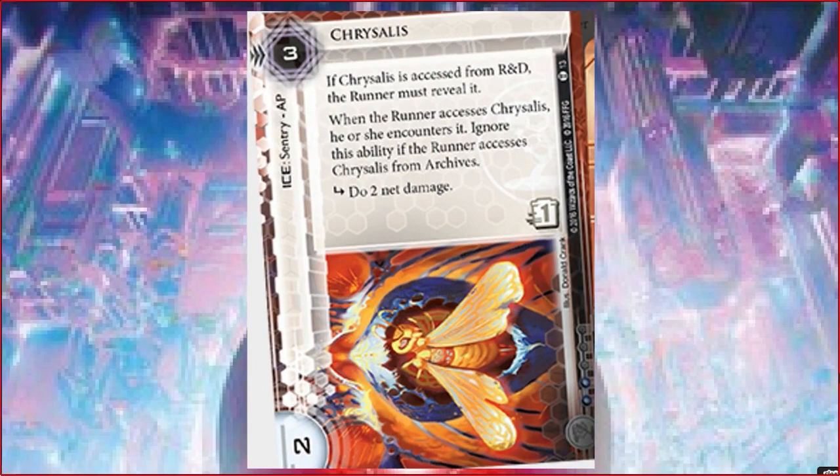The ice that we wanted to love but just can't bring ourselves to - it's Chrysalis. It has the same stats as Swarm: 3 to rez, 2 strength, Sentry AP. And it has just one subroutine - a pretty hefty one: 2 net damage, nothing to scoff at. Unfortunately, it has a trash cost. Why does ice have a trash cost? What is the world coming to? It's a trap - if it's accessed from anywhere except Archives, you potentially get to deal 2 net damage, which we know is pretty good. Shock is pretty good, so a 2x Shock should be amazing. Except that it's not, because they can choose to break it with Mimic instead for one credit.